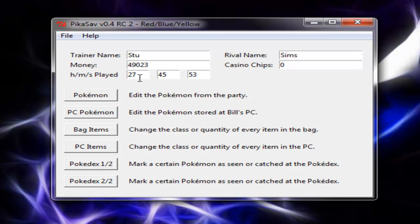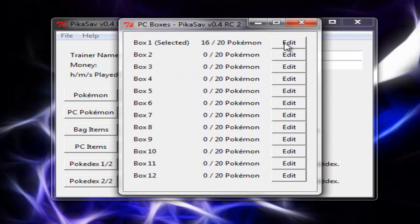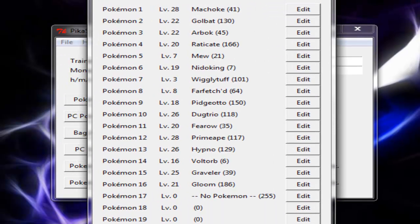Ignore the hours, minutes, and seconds, because that's what you get when you speed up on the Visual Boy Advance emulator — it goes really, really fast. So what we're going to do is get a PC Pokemon. I'm just going to bring this again into the middle so you guys can see. As you can see, there's a list of the Pokemon I have in my PC.